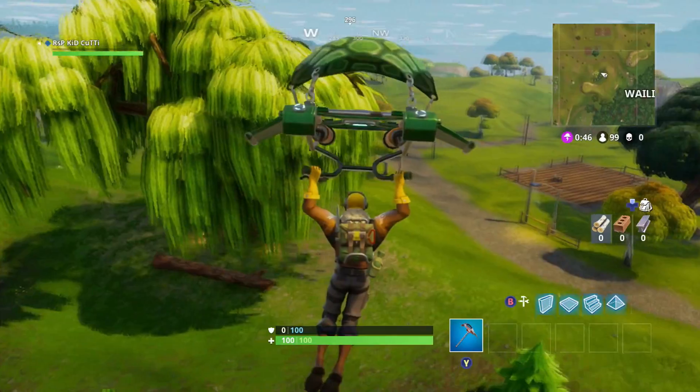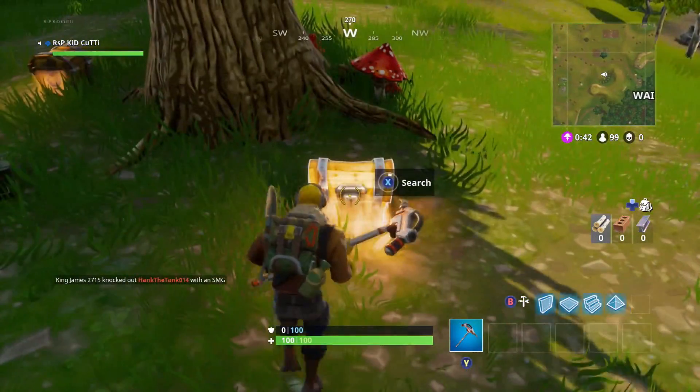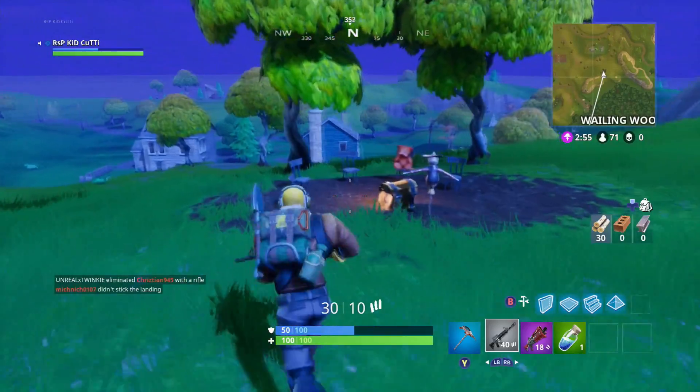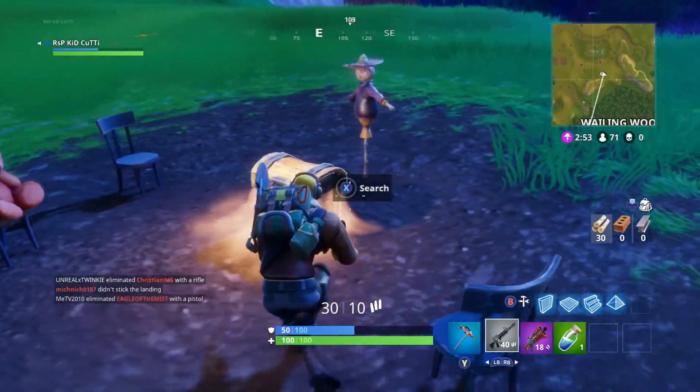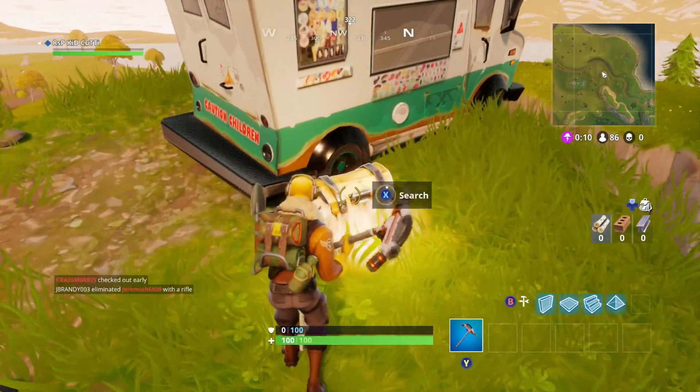How about the weeping willow tree? This big fella can contain a few chests for anyone looking to take over this area. Not to mention there is a boatload of lootable areas right next door — two houses, another random scarecrow bush party, and of course the ice cream truck all right there. Definitely enough to get a duo's team on the go early game.